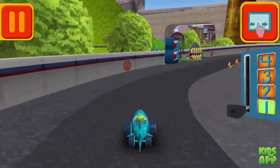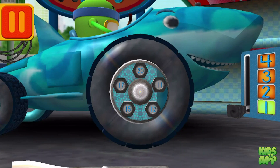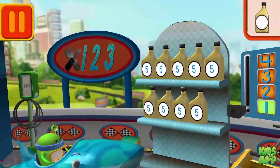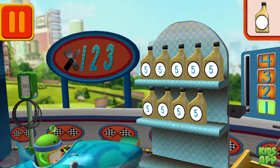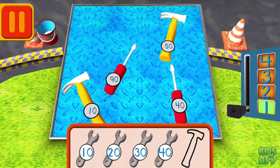Great racing, UmiFriend! Time for a pit stop! We need a big lug nut. Tap on the lug nut that has the largest number. Good. Next. Each can has five units of oil. Let's count them by fives: five, ten, fifteen, twenty, twenty-five, thirty, thirty-five, forty, forty-five. Good. Next. Help Bot order his tools by tens. Drag the tools into the correct order from smallest to largest number.